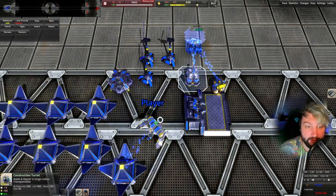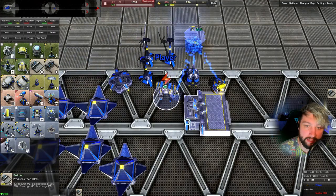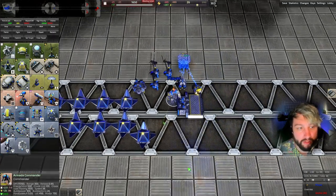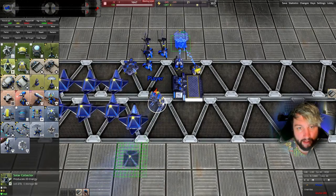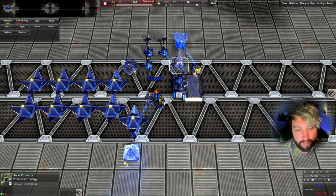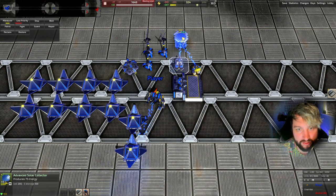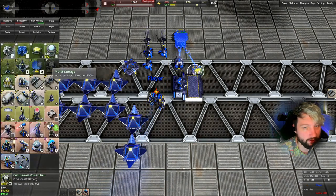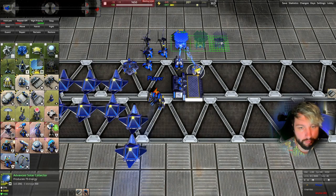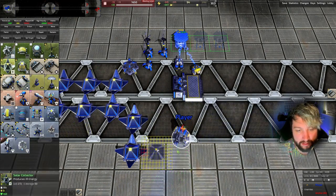Building wind is time consuming because you've got so many individual wind generators to build, and it also takes energy to build. So using the excess metal we have right now, I am building some Tech 1 solars, and we're also investing the energy we have into building an advanced solar. We only have one engineer at this point because we are limited on power.